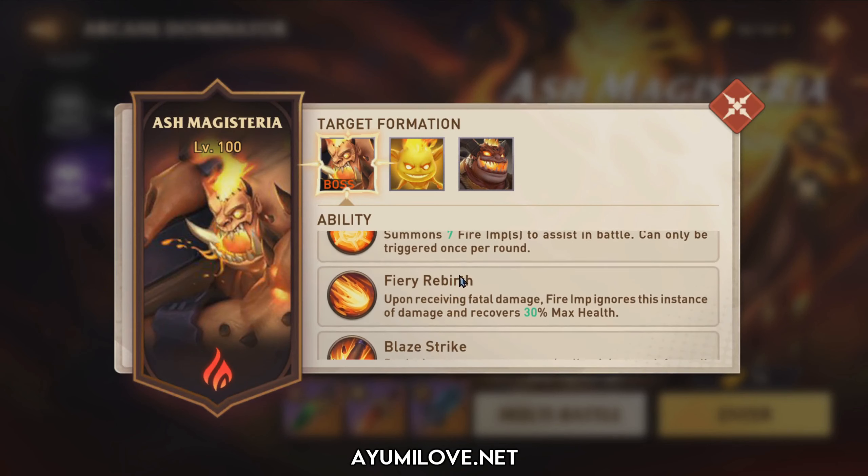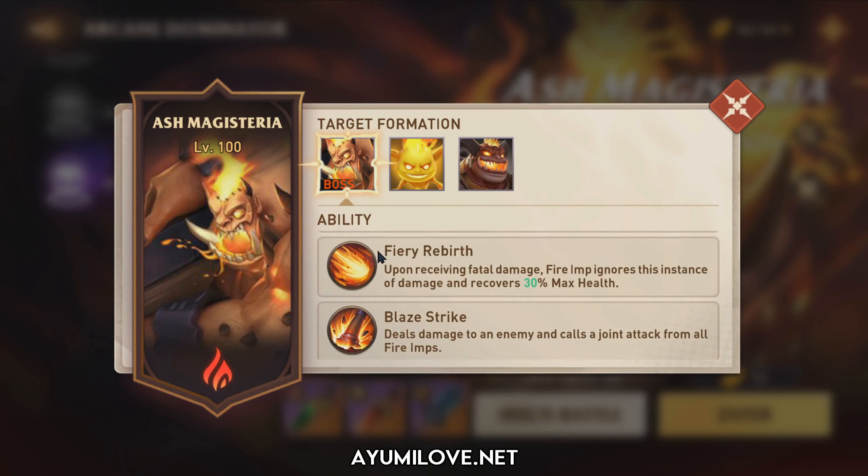For the case of Ash Magistria specifically, the Fire Imps around the Fire Boss have a unique passive skill: upon receiving fatal damage, the Fire Imp ignores that instance of damage and recovers 30% of max health. So if your damage dealers deal enough damage to kill the Fire Imps, those Fire Imps will revive and heal to 30% max health. You then need to perform another AoE attack in the same round to finish them off. That is the main difference between Helmode Stage 3 and 4 versus Stage 1 and 2.